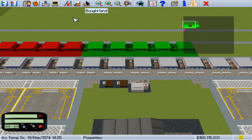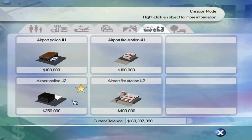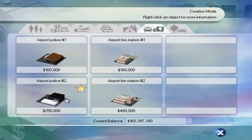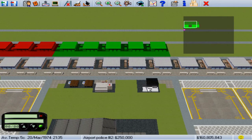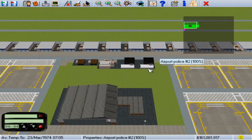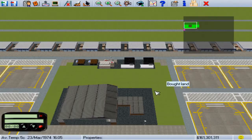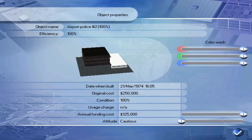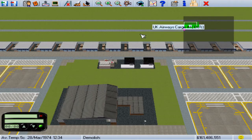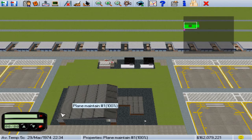Now normally with Airport Police 2, you can mostly get away with just having one, but I'm going to put two in just for safety's sake. Make sure that you select them cautious so nothing gets through. Then we can get rid of Airport Police 1. Later on, with Airport Police 3, I'm fairly sure I can get away with just one.